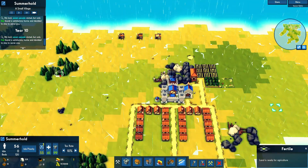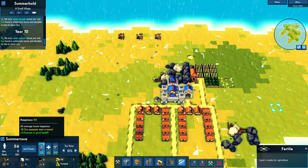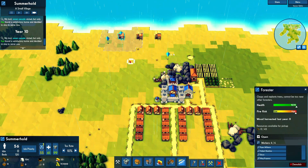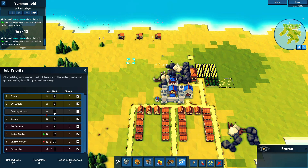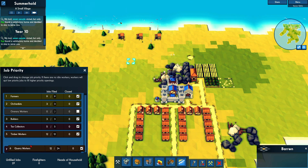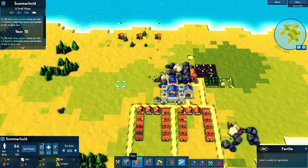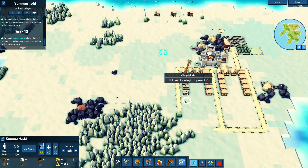I think we're in a pretty good position. It is year 10 and we're still getting five people each year, which is actually pretty good. Four workers each time — we're going to have a little bit of a dilemma. I definitely want this on the bottom. Now we're starting to get wood, so we just need to wait a little bit on that. Foresters are there.